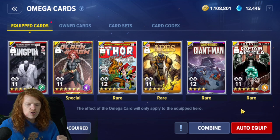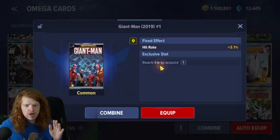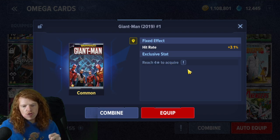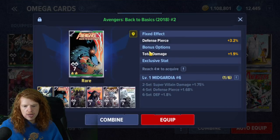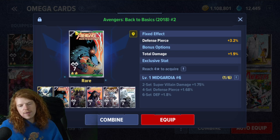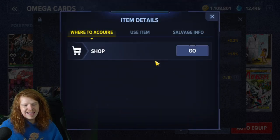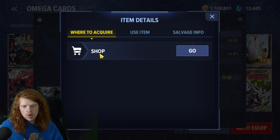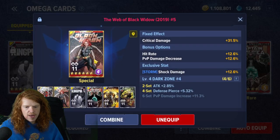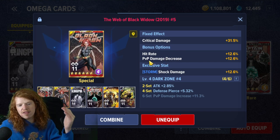You may wonder what's the difference between common, rare, and special. Common means when you look at a common card, you're just going to get a fixed effect, and then you'll get an exclusive stat when you reach four-star - there's no bonus effect. Cards that are rare - you can tell besides clicking on it because it also has a silver border around the card. A card is always rare and always locked when you pull it if it's part of a set. There are no common cards that are part of sets. Special cards have an extra bonus row, giving you another level of stats on top of the rare.